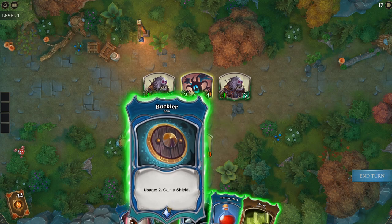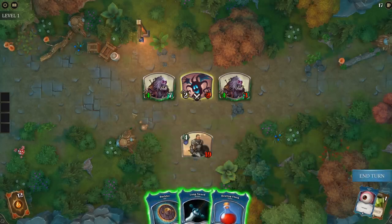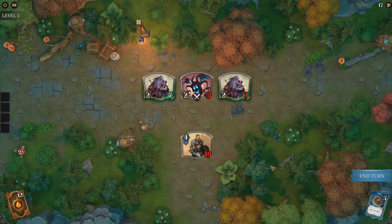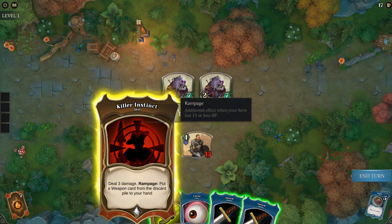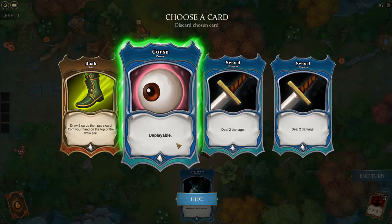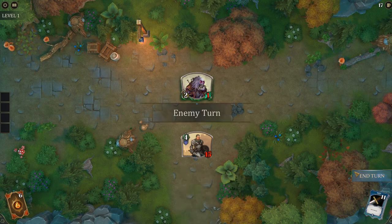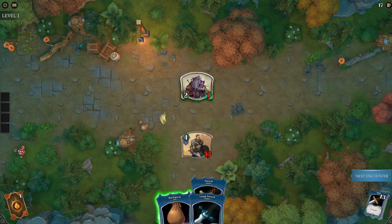Adjacent creatures get plus 2 attack, so we want to kill the middle one first. Start with Cleave, then get rid of the curse. I'll use the longsword to finish off the thing in the middle so the other creatures have reduced attack. They only do 4 damage now, which will bring us down to 15 HP and activate the Rampage ability. We'll take the fatigue card to get a weapon in hand, use it to finish off another enemy, get rid of the curse, use Dash, and finish with Mighty Strike and two regular swords.